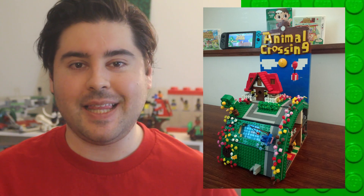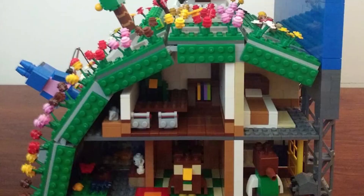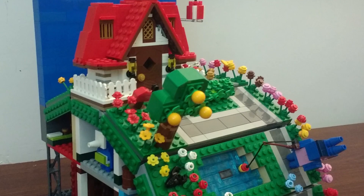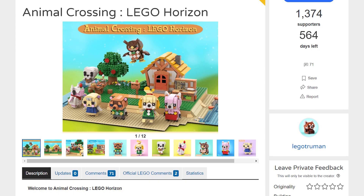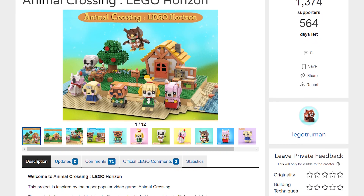This isn't a LEGO Ideas submission, but I thought it was a really cool MOC by LEGOPieGuy that captured the spirit of Animal Crossing well. It's certainly too rough around the edges for a LEGO Ideas set, but it's a really cool display that probably has the best potential for a winning Animal Crossing set. It does a great job of looking very much like Animal Crossing, even with the Brickhead-style characters.